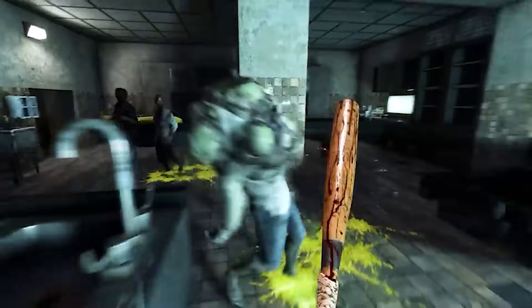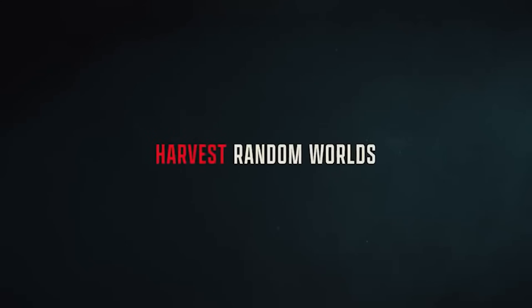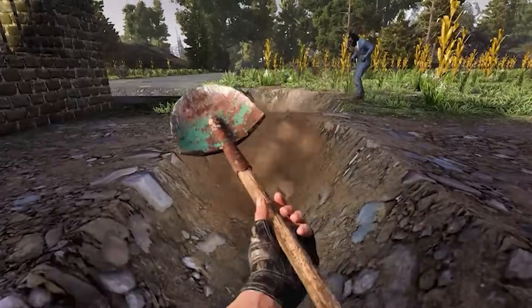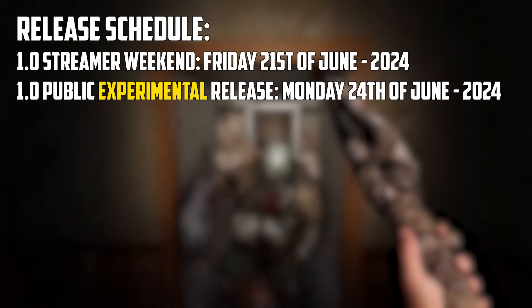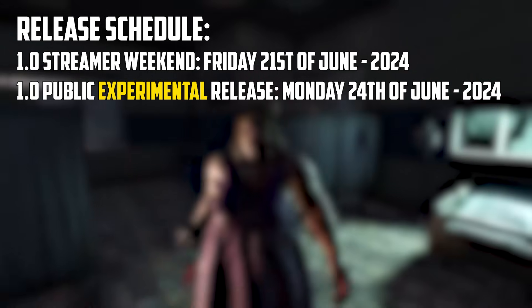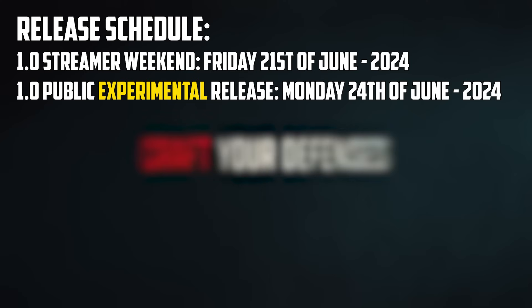We all have different takes and interpretations of the update, so check out those videos if you still want more 1.0 content after this. Anyway, quick intro out the way, let's get into it. 7 Days to Die 1.0 is scheduled to come out to the public on the Steam Experimental Branch on Monday the 24th of June 2024, and it'll be available for participants of the streamer weekend on the 21st.